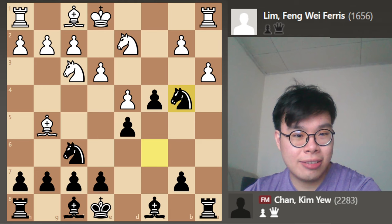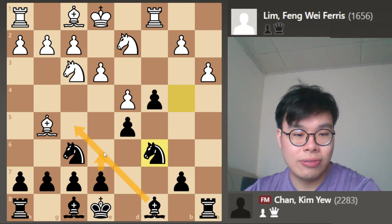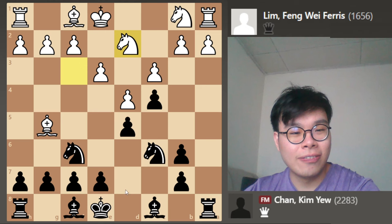If white plays the relatively best cxb4, then after Nxb4, black has a very comfortable game because of his superior pawn structure — white has two pawn islands instead of one for black, and black has very comfortable development. If the rook ever moves to c1, we can just bring the knight back to c6 and complete development with a very comfortable game. So here, white decided to play Nfd2, which seems a bit strange because instead of completing development, white is moving the same piece twice. But as we will see, he has a concrete idea behind this move.